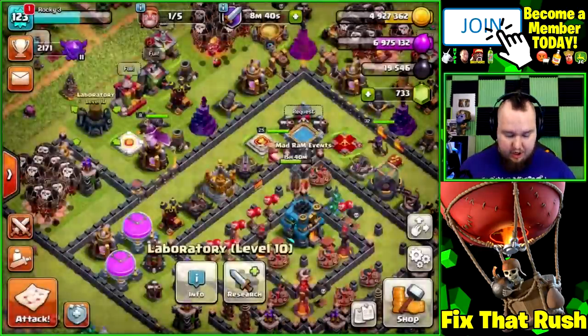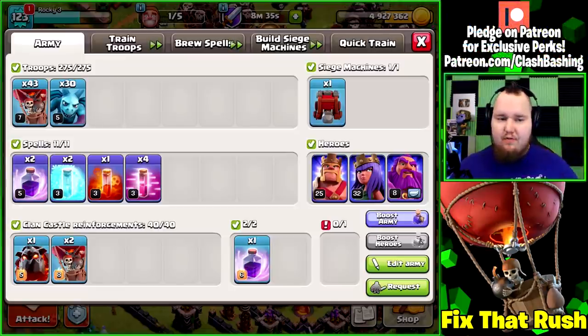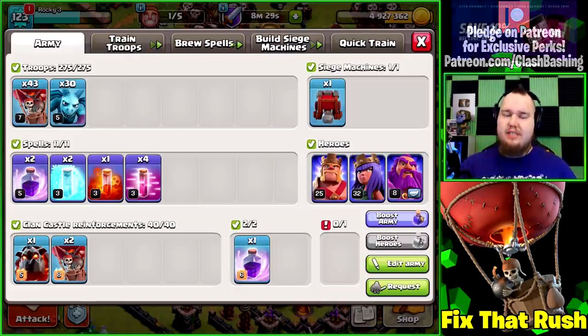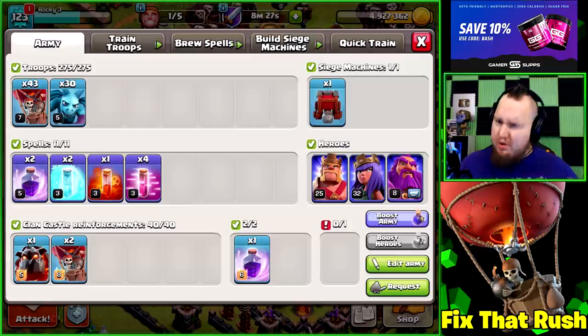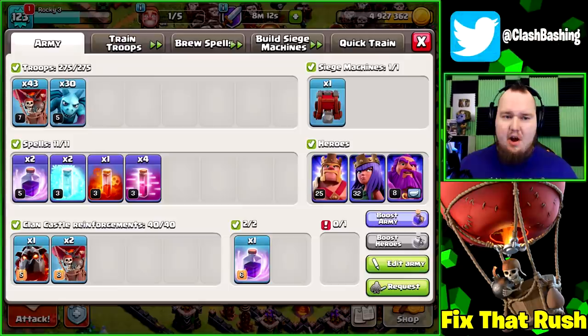We're going to go out and hit with our loony. I'm not going to use a blimp or a stone slammer for donations — I am going to get a hound and balloons in my clan castle, but if I want to use a siege machine I'll use my own. Making it a little more difficult and relatable. If you're in a level 10 clan you can probably get maxed hounds and balloons in your clan castle. Our balloons are a decent level — we're using 43 of them — and our minions are okay as well.